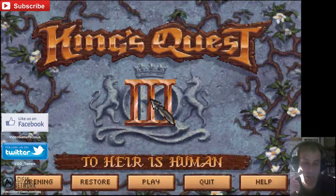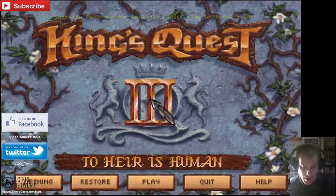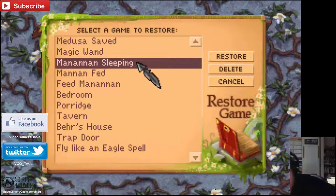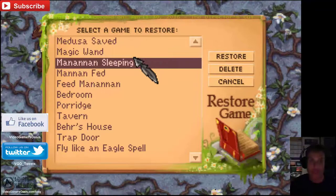In the previous video, I showed you how to defeat Medusa in a non-violent, peaceful way. Now we're going to continue on with our adventure as scheduled with our hero Gwydion. We're going to restore him to Manannan's sleeping save, pick up some dried acorns, and show you how to make a magic potion for flying like an eagle or a fly. I'll show you those two things — I'm still recovering a bit from a stomach flu, feeling much better, but I need to pace myself.